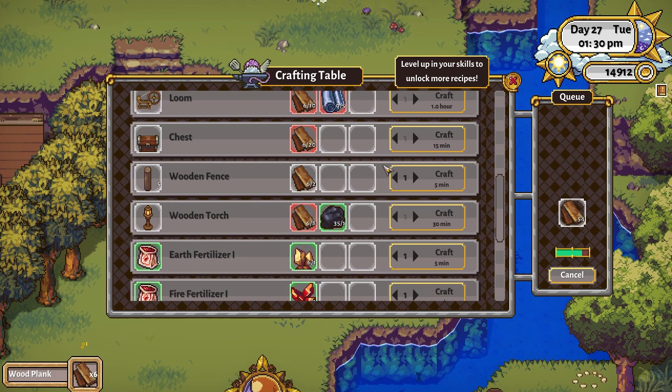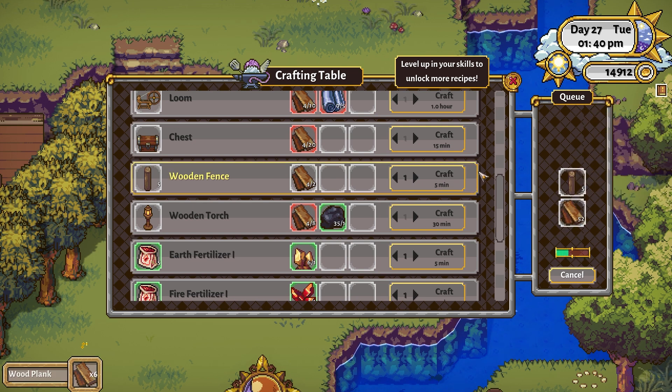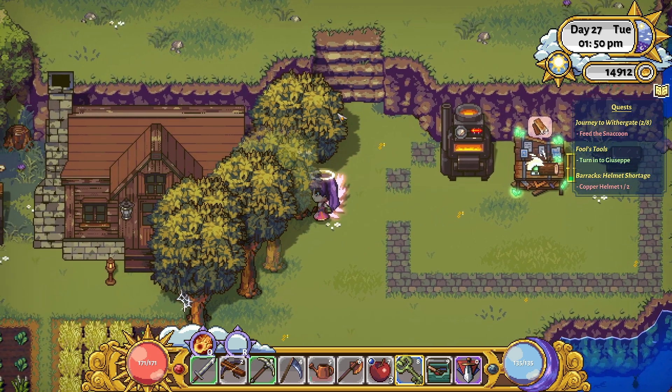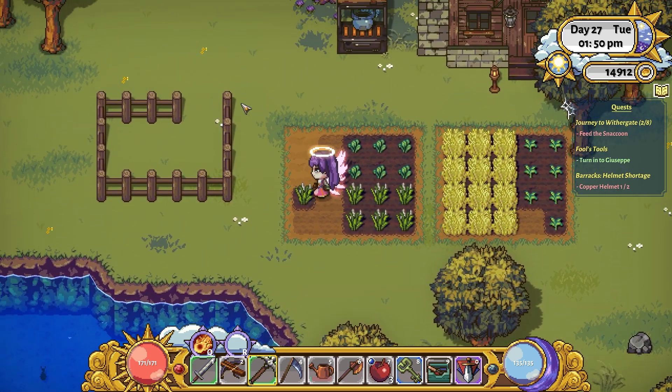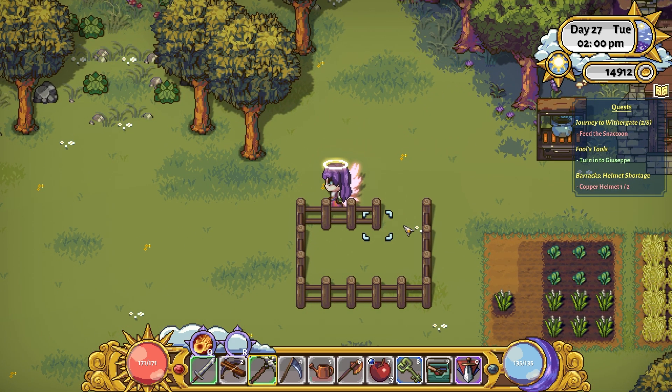I can craft wooden fences - I can craft five of them once I'm done with all that. I'll pick up those planks and I'll be able to craft a wooden fence. I don't think I can change the order. So I'm making five fence posts and I'll be able to extend the fence out. I've got another five - I need one two three four to go across there, so I need one more so I can have another two up.